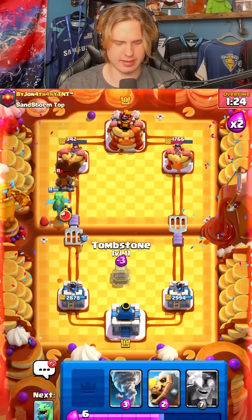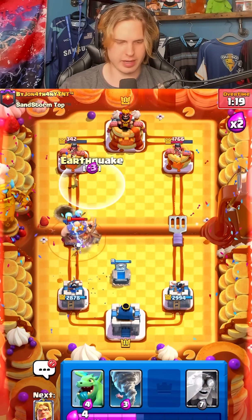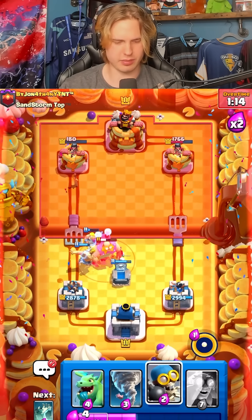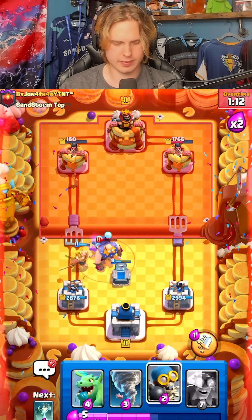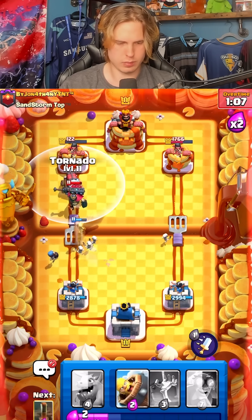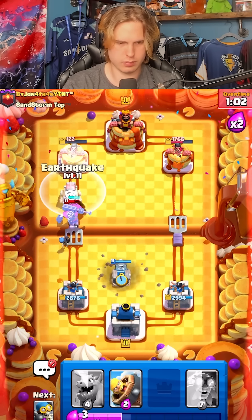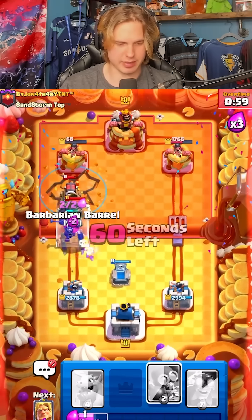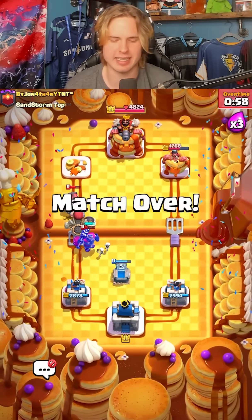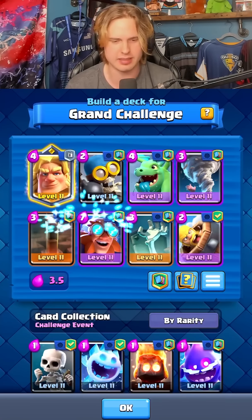Barb barrel. Earthquake — now we get this down. We just need like two more earthquakes I think. It is enough — let's go. Not bad actually, I think we played it really well. We didn't take almost any damage on our towers, which is awesome. I think gold knight helped a lot too. So now I have to decrease this even more.